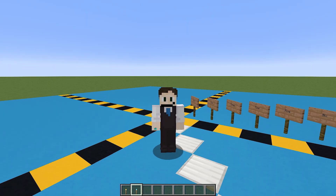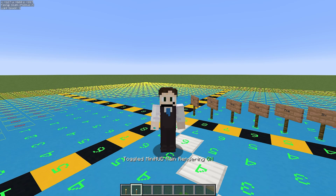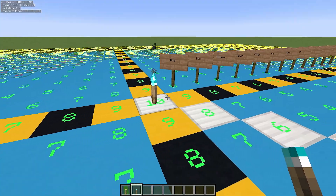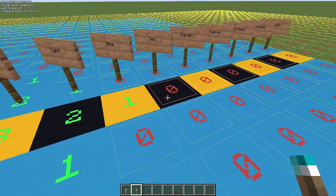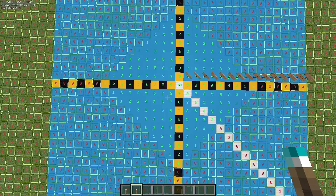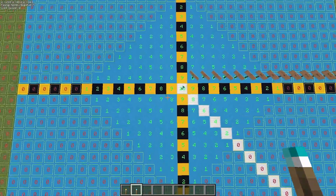I have a mod installed which will help you visualise this even better. It's called MiniHUD and I'll link it down below. If I turn on MiniHUD now and add my overlays, we can see a much better representation of the light levels. If it's green, there's light. If it's red or 0, there's no light. Looking from above, we can see a nice little square or diamond, depending on which way you're facing, showing you the light levels.